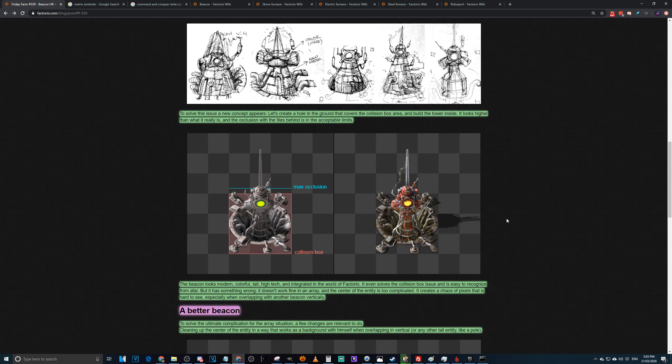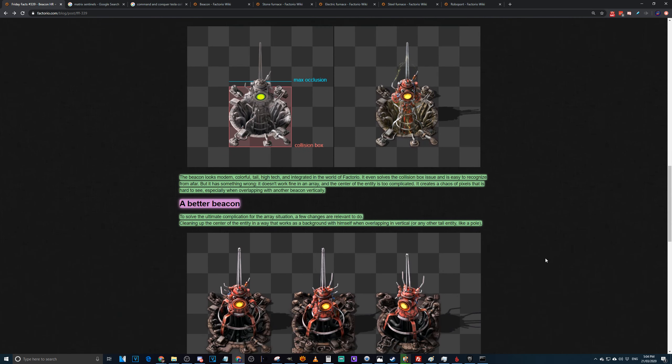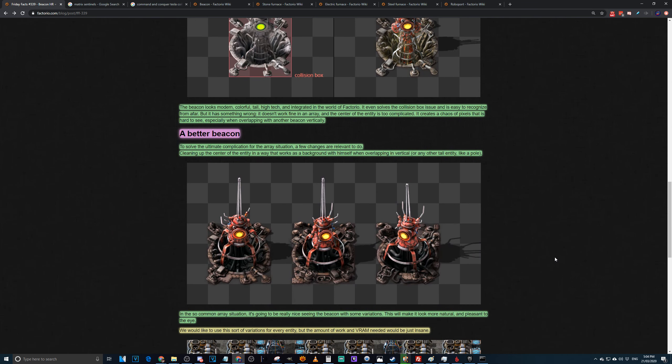A single antenna with a large knob at the end would work — like a Van de Graaff generator. Anyway, be it better beacons mark three. To solve the array situation, a few relevant changes were made: clearing up the center of the entity in a way that works as a background when overlapping vertically with another beacon or a tall entity like a pole.